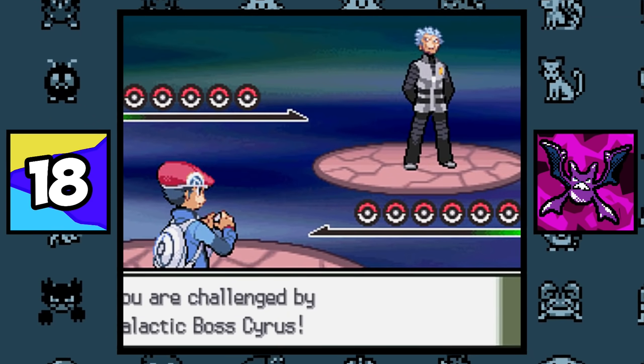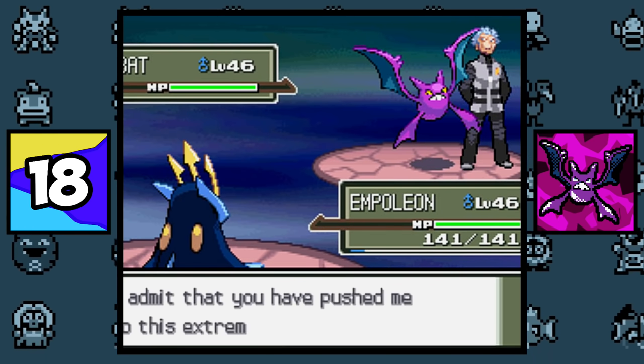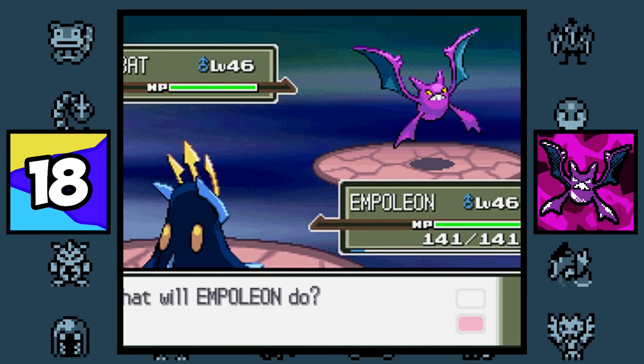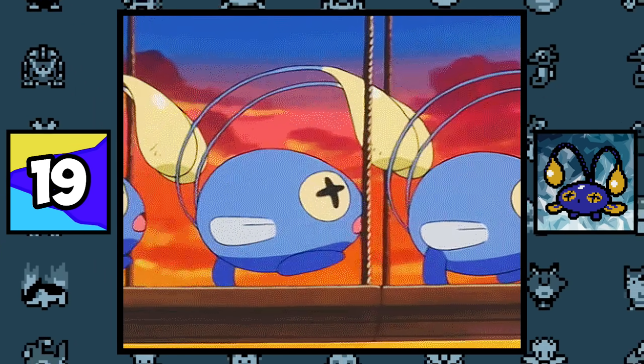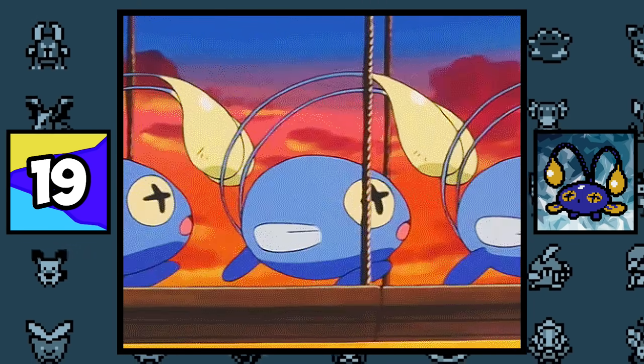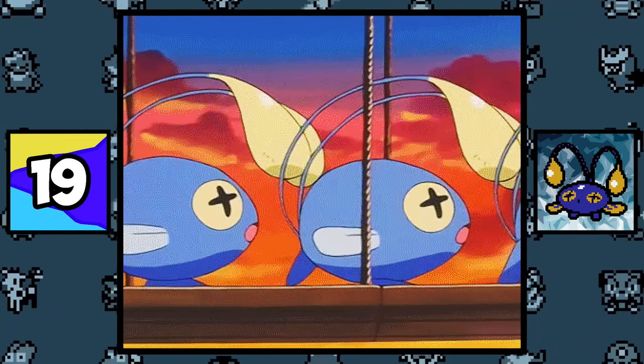Even though Cyrus states in Pokémon Diamond and Pearl that he doesn't befriend his Pokémon, his Golbat somehow evolves into a Crobat later in the game, which is strange because Crobat only evolves through friendship. As seen in the Pokémon anime, Chinchou could actually walk on land, but interestingly enough, in the games it can only be found in water and doesn't have a footprint.